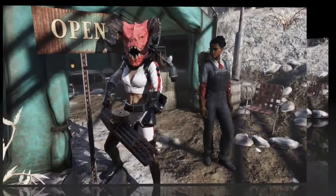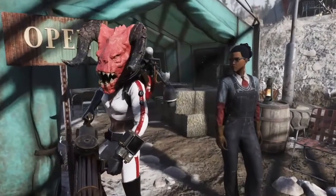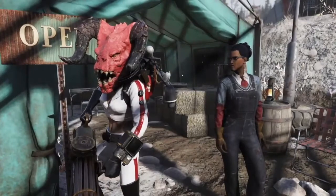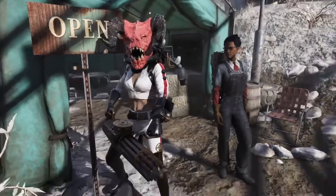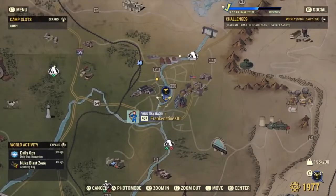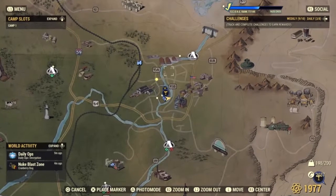The first thing you're going to do is go to the airport. If the event Feed the People pops up, go to it because the airport is right there — that's how I got my ride close to the airport. Let me show you on the map. Feed the People is located at Mama Dulce Food Processing, and the airport is just directly north of that.